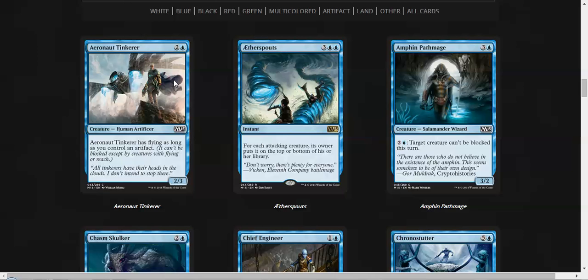We have Aeronaut Tinkerer, which has flying as long as you control an artifact. There are a few artifacts in this set and it's okay. A 2/3 flyer for 3 is a typical going rate, so it seems alright. Aether Spout — by the way, my focus is primarily on limited when I go over these cards — seems like a card that can just blow people out ridiculously in limited. Something to keep your eyes out for.